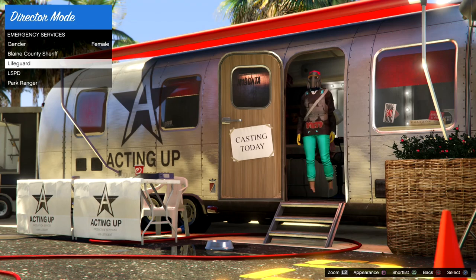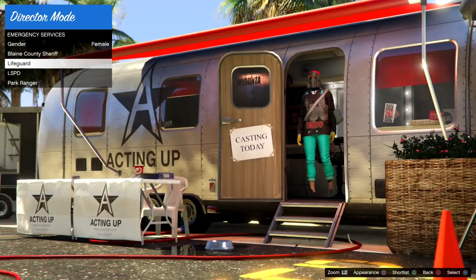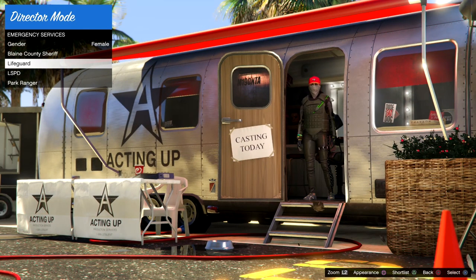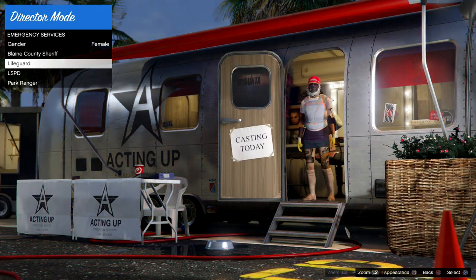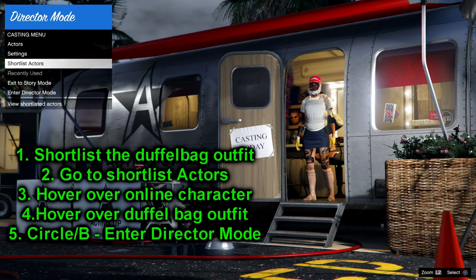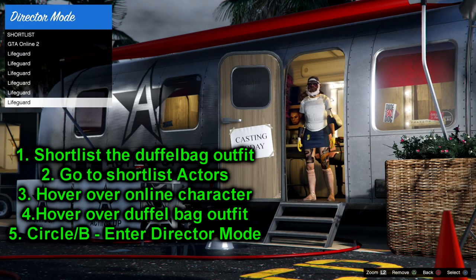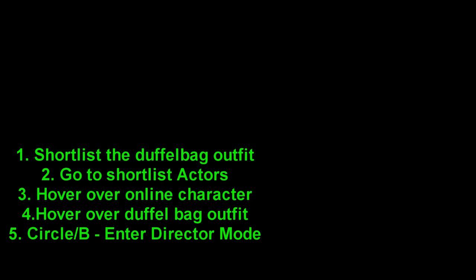If you've done that successfully, you can now scroll through and see all the outfits. I scrolled through about five outfits and already found a white duffel bag. The white duffel bag spawns plenty — in the first ten minutes I found about 20 of them, but I didn't have a christmas mask. You want to scroll through and find a duffel bag with a christmas mask. This could take anywhere from 10 to 30 minutes or longer. Once you find one, shortlist it, then go to actors, hover over your online character, go back, and exit into director mode.